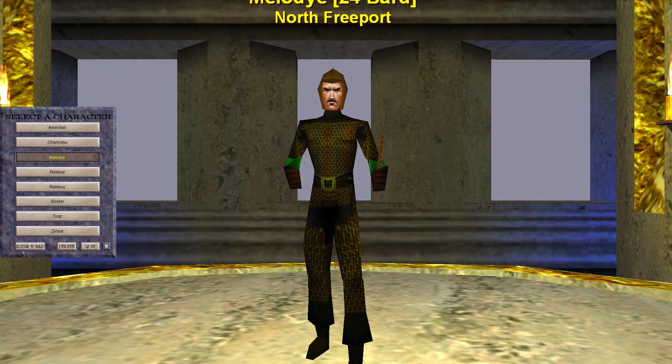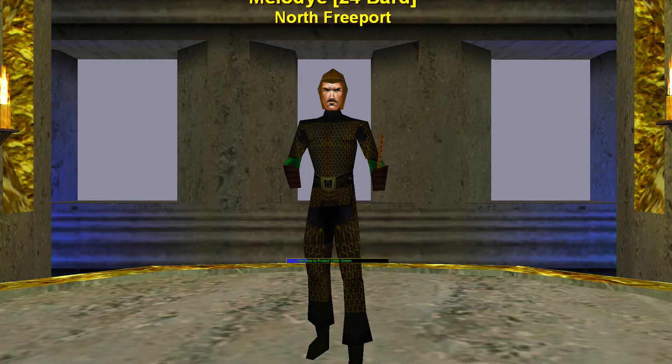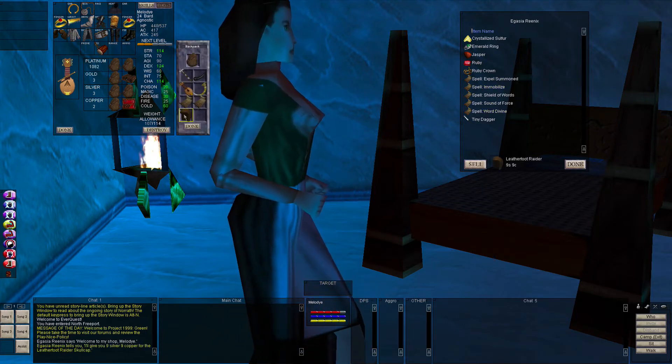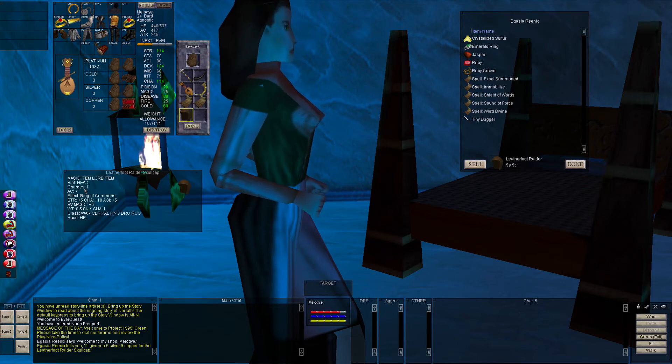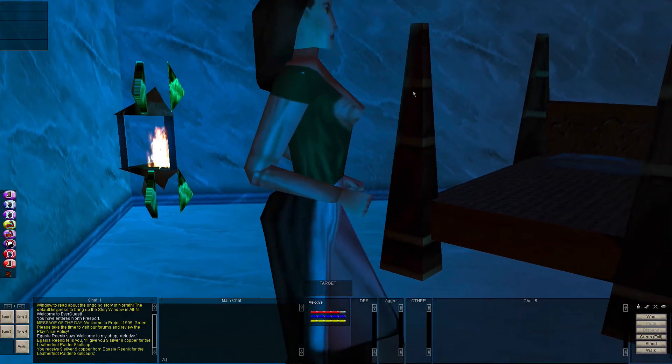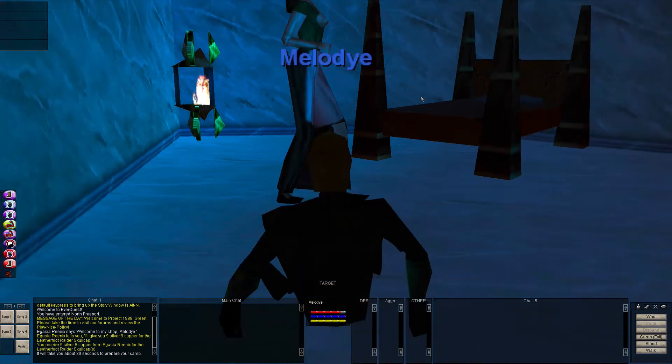Okay so let's go ahead and log in. There are lots of vendors out there with low inventories — this is one I'm sitting at right now. You can see how many items she has; she actually has a few more than usual. Normally she'd only have the spells. Here's my Leatherfoot Cap — if I right-click it, you can see it has one charge. I sell it for nine silver and there it is right there on the vendor list.